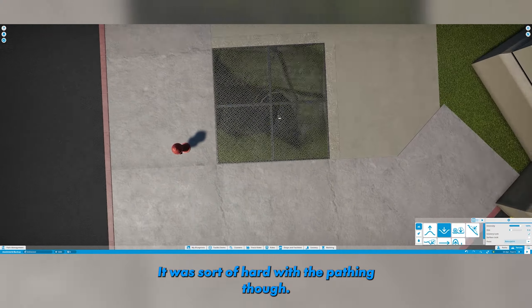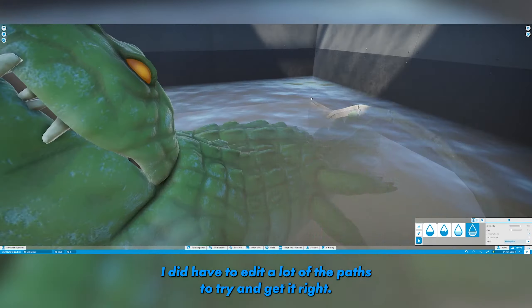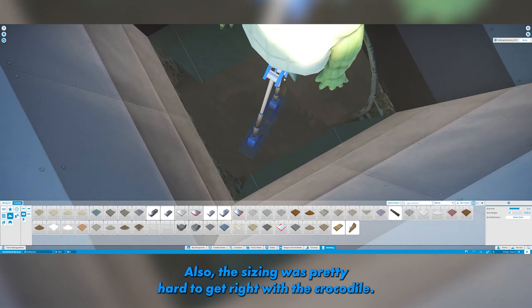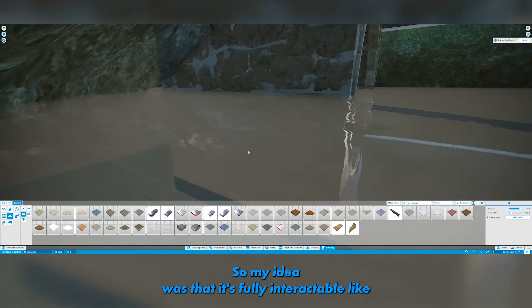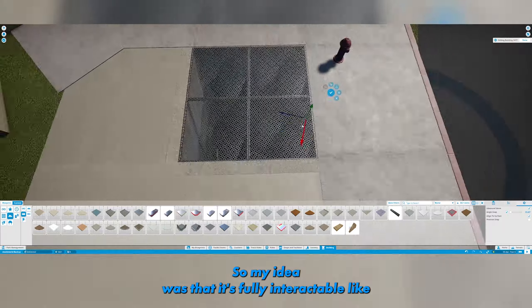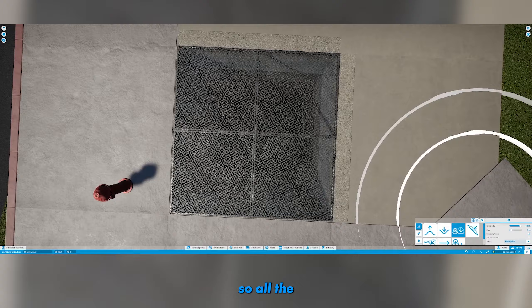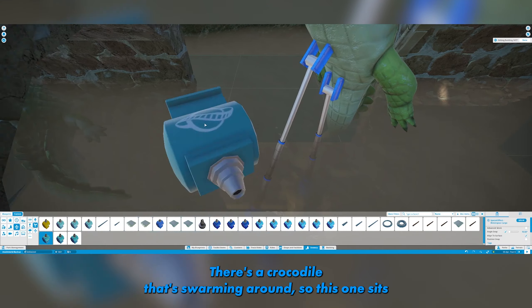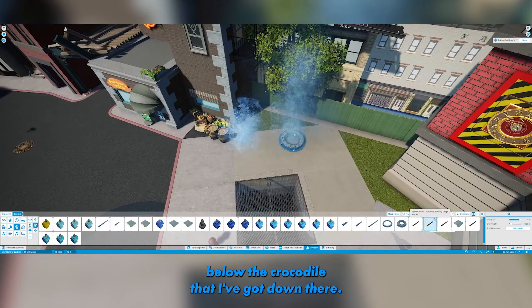For now, this was pretty easy to build. It was sort of hard with the path in though — I did have to edit a lot of the paths to try and get it right. The sizing was also pretty hard to get right with the crocodile obviously jumping up to snap at guests. My idea was that it's fully interactable, so all the pipes and everything have different interactable bits, and there's a crocodile swarming around.